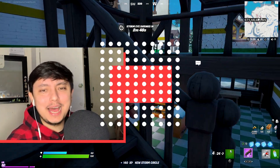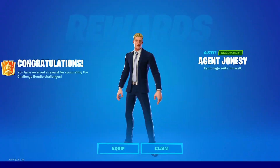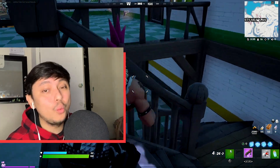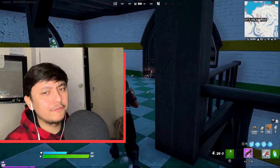Hey what's up peeps, it's your boy Sam Jam back again with another video. In today's video I'm going to tell you guys how to get your hands on the Agent Jonesy skin. He's not quite available yet, but I'll tell you when he's going to be available and how you can get your hands on him possibly for free.